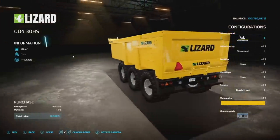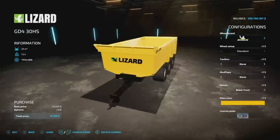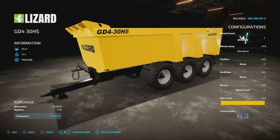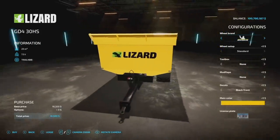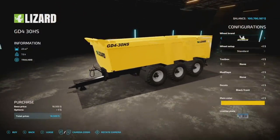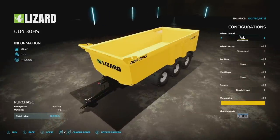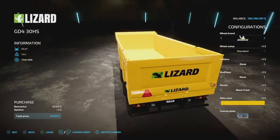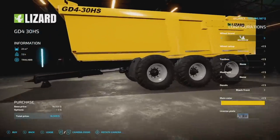Next up we've got a new trailer — the Lizard GD4 30 HS from Gensilm. There's also a PC-only variant releasing today with the same specs but a different name. This holds 23,000 liters, weighs 7.5 tons, and is six slots. It will hold all your solids — grass, crops — and you can do carding with it as well.